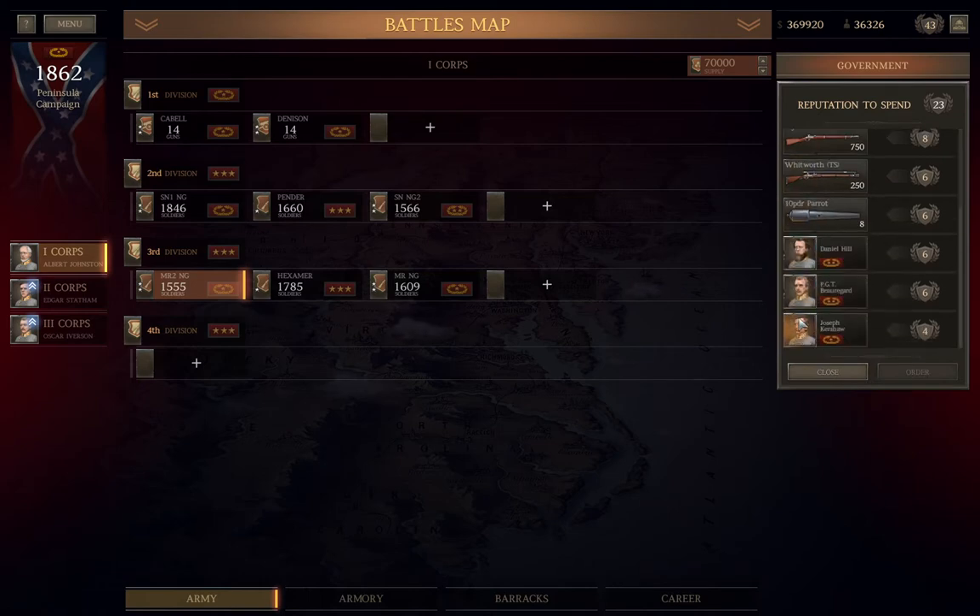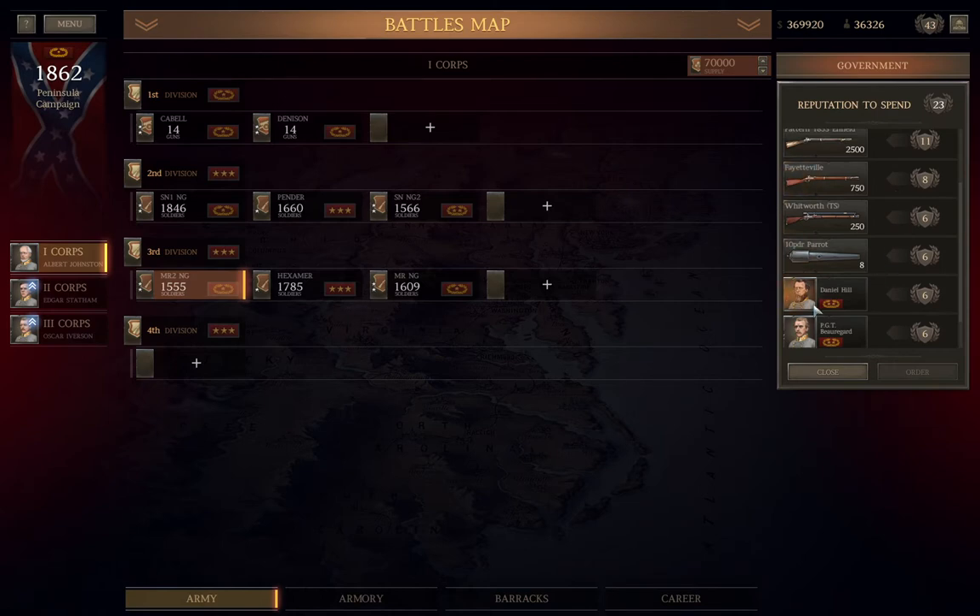There are three Generals I can pick up, though given there are two Major Generals, the lone Brigadier General is less appealing. So the Parrots, the Whitworths, and two Major Generals, each costing six, and I have 23 points, so I can grab three of those at most. That will leave me with five points left over, and I get 15 points for winning Gaines Mill, so I'll have 20 to throw around next stage, and looking ahead, I want about 19, so that's perfect.